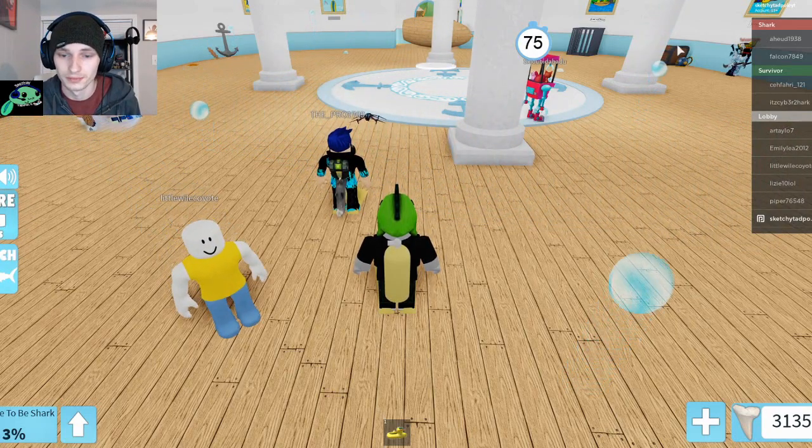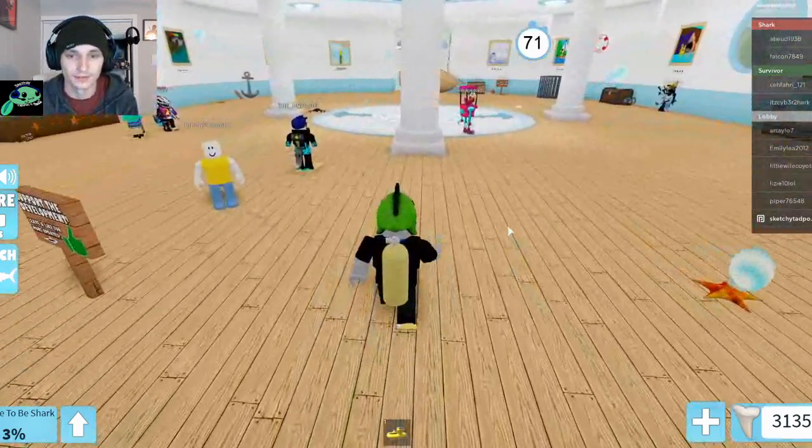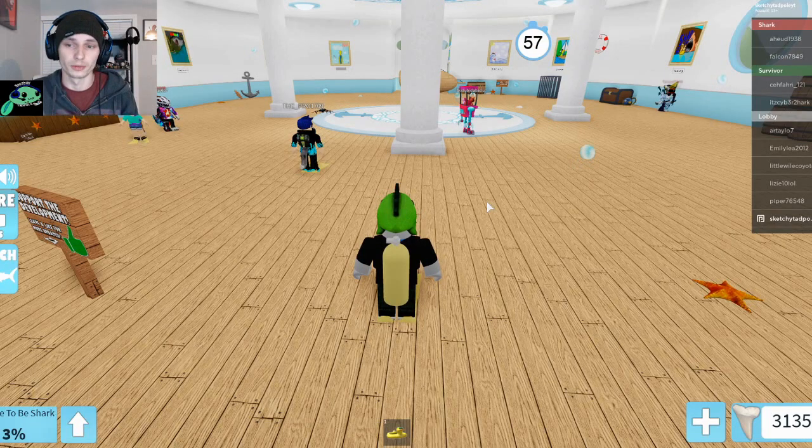All you need to do is load into a session and go AFK for 15 minutes to get kicked. You'll see the image on your screen — hover your mouse right over it, turn on your auto clicker, and it'll bring you back into the session.